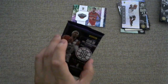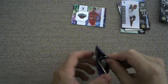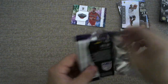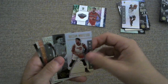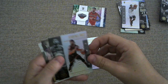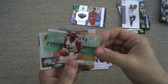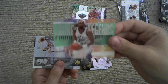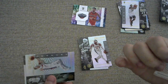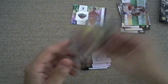Let's do it. Hassan Whiteside, Terrence Ross, Bruce Brown, and then we have a Living Legends — looks like an acetate insert of Karl Malone. That is a super cool card. It is not numbered at all, but it's cool. Luke Kennard, and then finishing things off with a Kyle Guy.